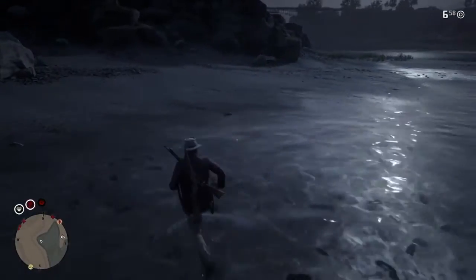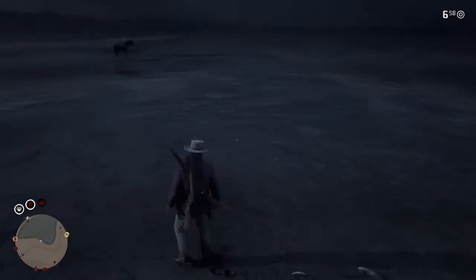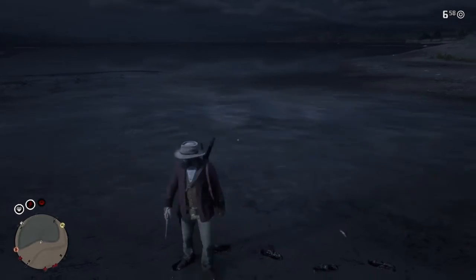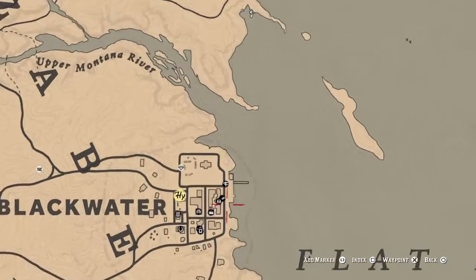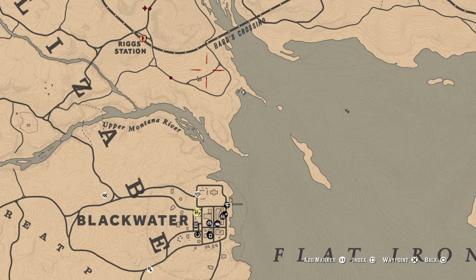Usually there's even more trout here than this. There's still a lot of fish in the water, so just keep going through it. Once you're filled up, go straight over to Blackwater — it's not far at all. Sell your fish at the butcher there, then come back and keep doing the same thing over and over.